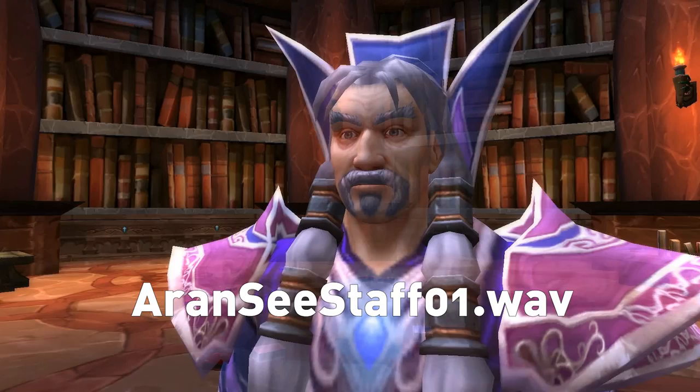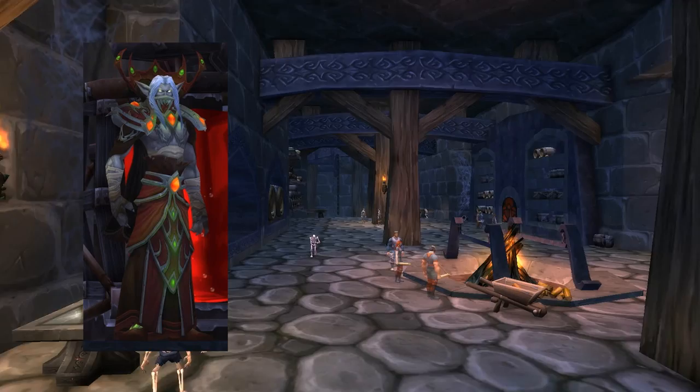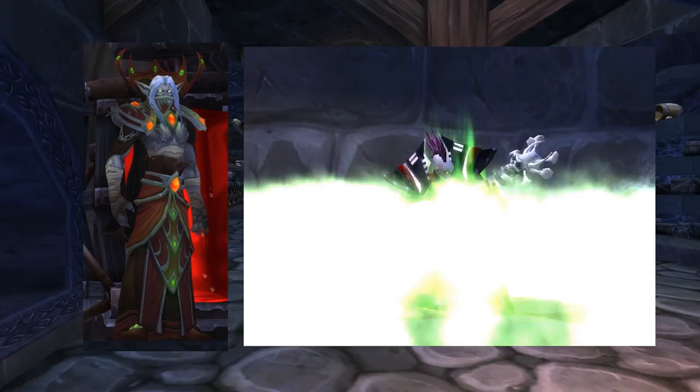In the second Scourge Invasion world event, Tenris Mirkblood was added as a new boss. Only available for a limited time, Mirkblood could be found above the Huntsman. Players that killed him could loot the Arcanite Reaper and Vampiric Batling.